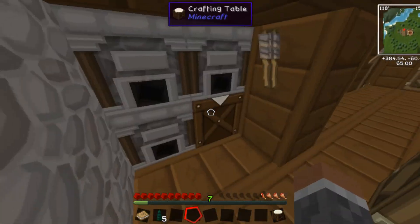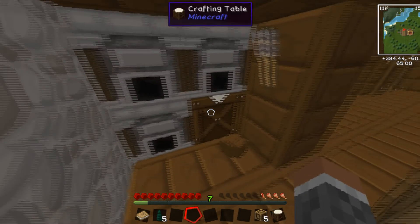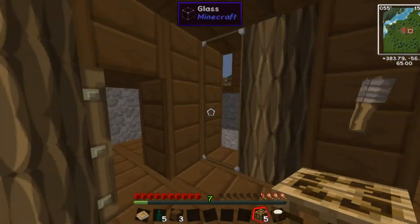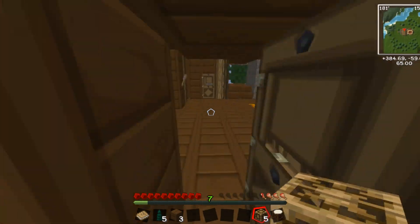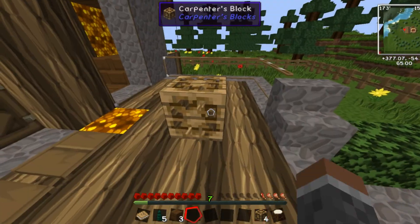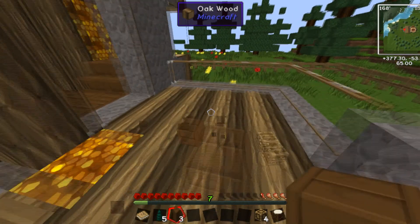So I have a mod here called Carpenter Blocks. I don't know if you guys are familiar with it, but what it basically does is it makes different shapes. You have these blocks which you can put down and disguise them as any other block. You just right click with a block and — boom — it turns into different shapes, which is really why it's useful.